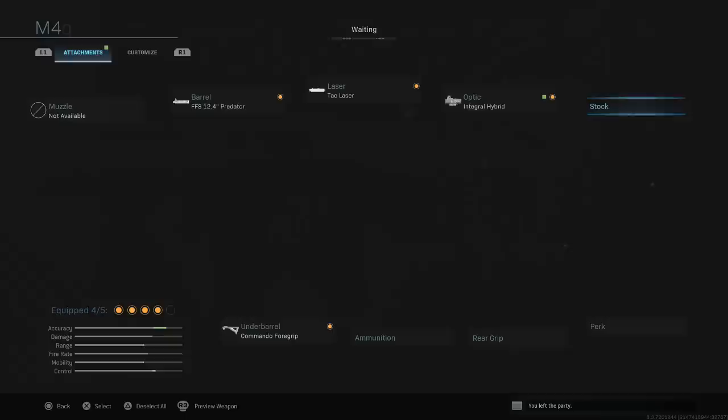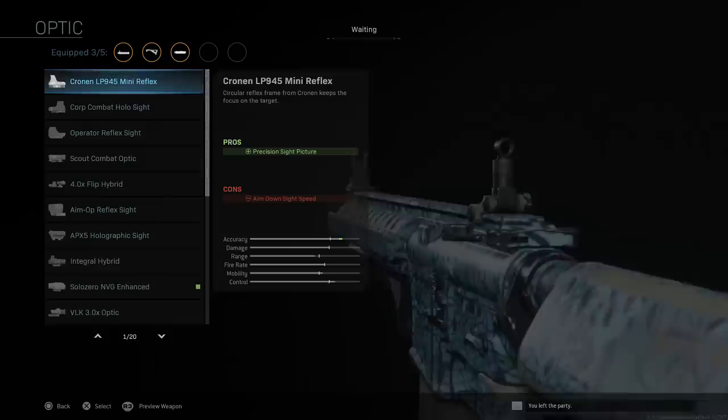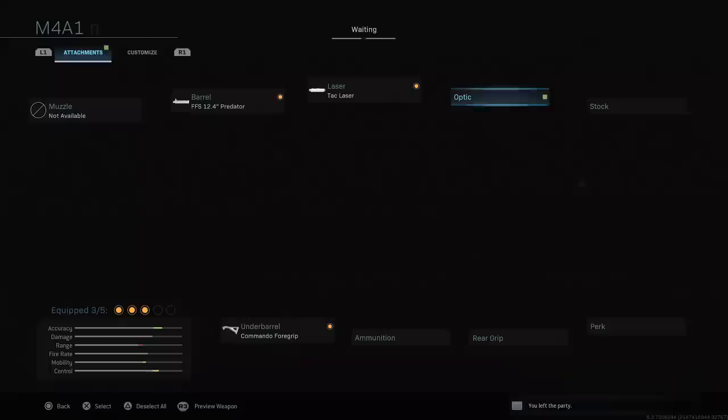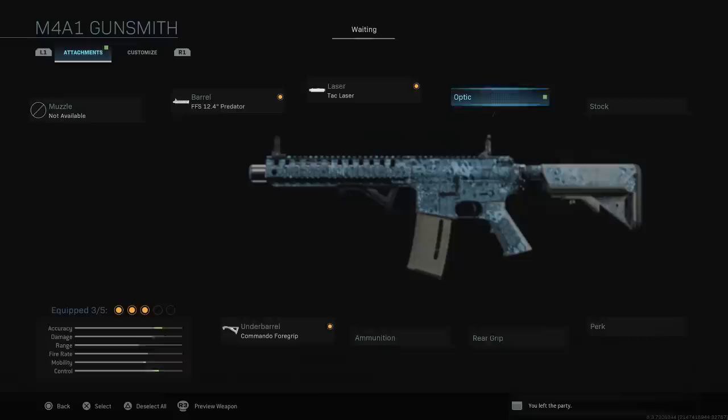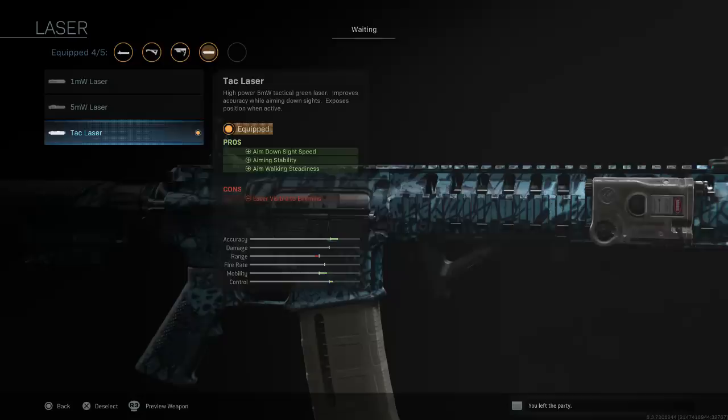For the optic, I go with nothing — I don't want to use the hybrid sight that comes with the variant. That can be good on a big map or ground war, but personally I like the iron sights on this weapon. For the laser, the variant comes default with the Tac Laser, which is a really really late unlock in the normal grind. Tac Laser is amazing — you get three positives on this weapon. The only negative is your laser is visible to enemies, which shouldn't be too much of a problem since if they can see your laser they can probably hear your footsteps anyway.